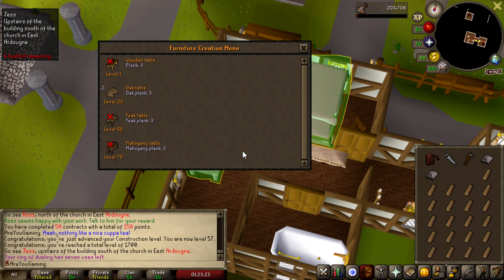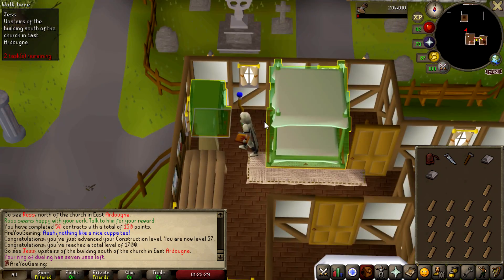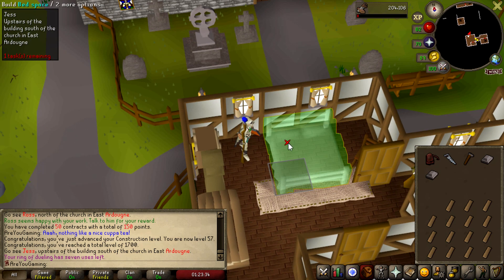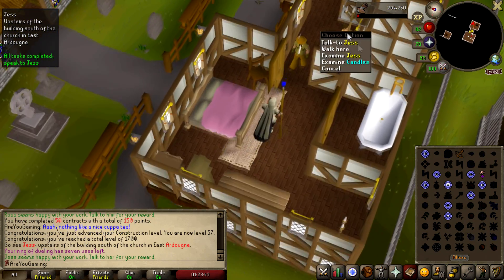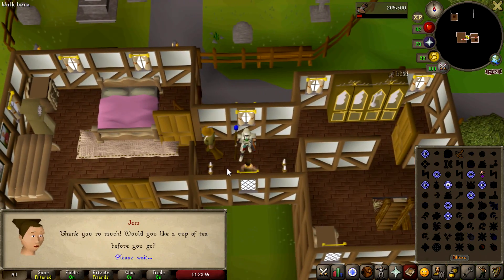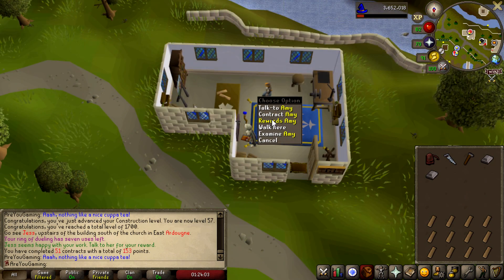One more thing — if you're doing Mahogany Homes I would highly recommend checking out the Plugin Hub on RuneLite. There's a plugin called Mahogany Homes that highlights everything for you, and when you teleport to a town like Ardougne it tells you exactly where you have to go and where the person is. You don't have to memorize them all. It also highlights the person when you've done it, so it tells you to go speak to Jess and then you get your XP reward. I'll quickly teleport to Falador to show you how it works.